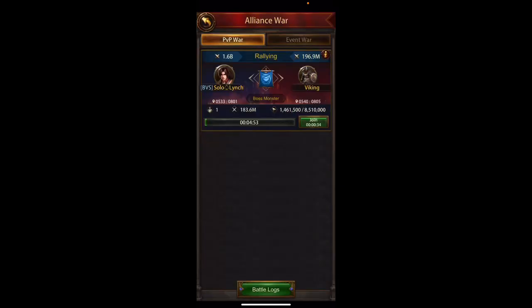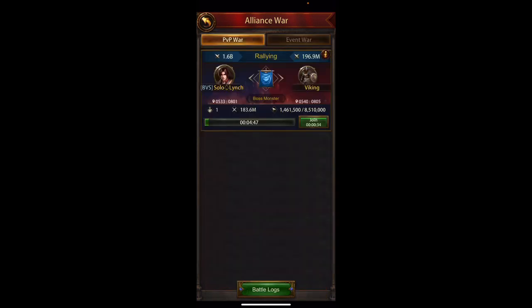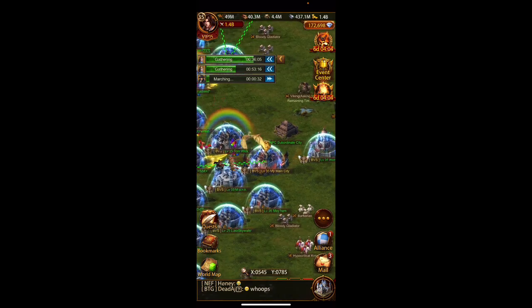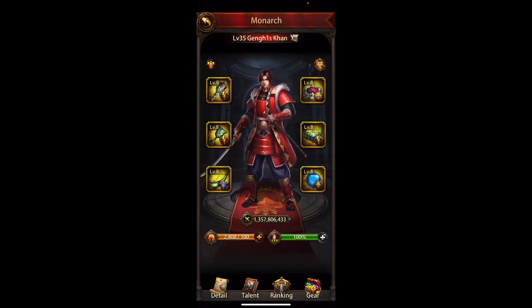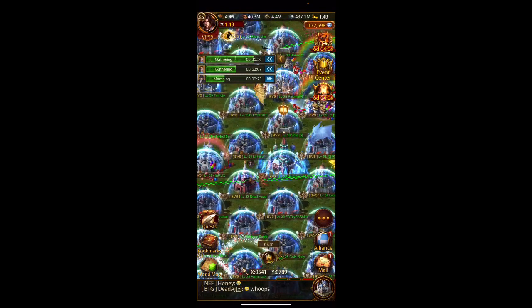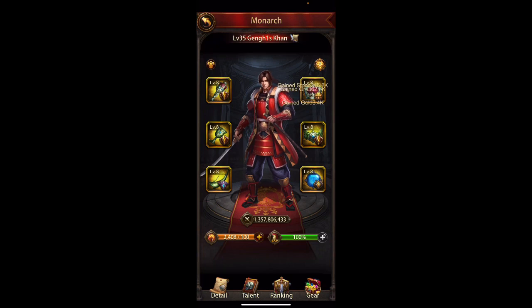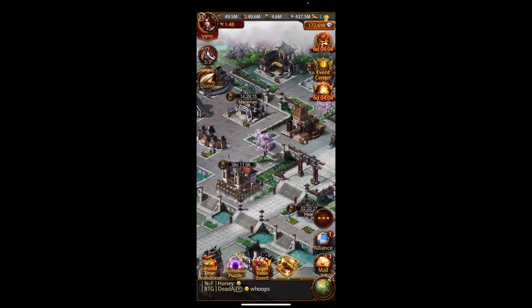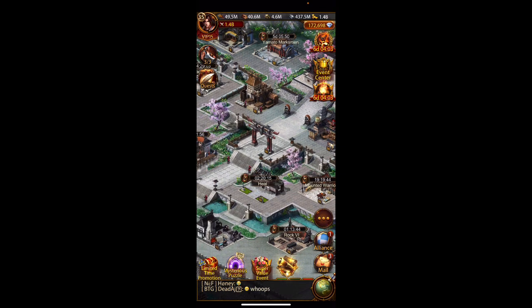Welcome back to Evony with Genghis on server 68. Today we're just going to do a little account update. I am at 1.4 billion power — I'm actually a little under, it rounds up, so it's about 1.36. I have a lot in the hospital that I'm constantly healing, using my trick to speed up the hospital by doing it in short bursts and taking advantage of alliance helps.